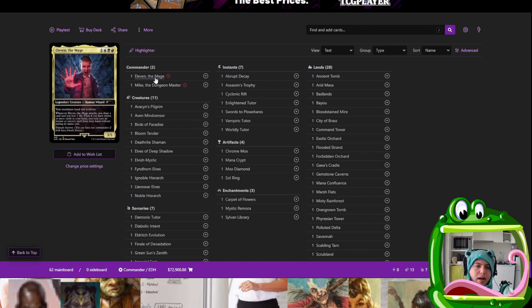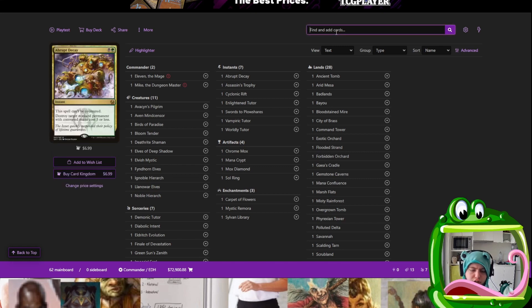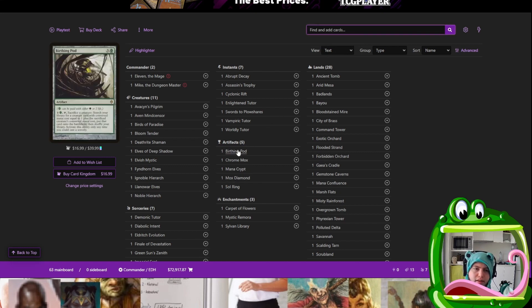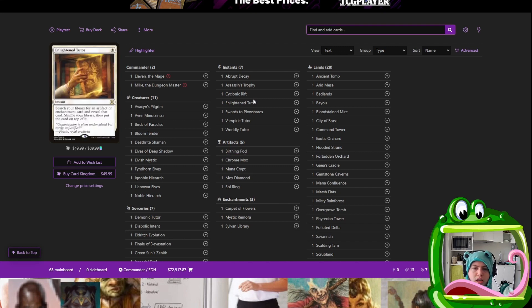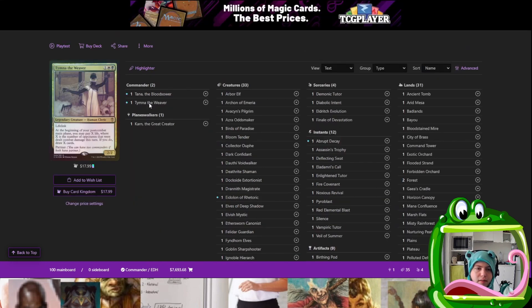Alright, the first thing we do is think about what our deck is going to look like. I know that Mike returning stuff is going to be pretty good with value creatures, so you're looking for things that you want to either die a lot, or things that you want entering the battlefield a lot. And I know that creatures that want to enter the battlefield and do stuff a lot are very good in Birthing Pod. So that's the first step — I think Birthing Pod, let's add a Birthing Pod and chuck it in. So we're going to be making five-colour Blood Pod, essentially.